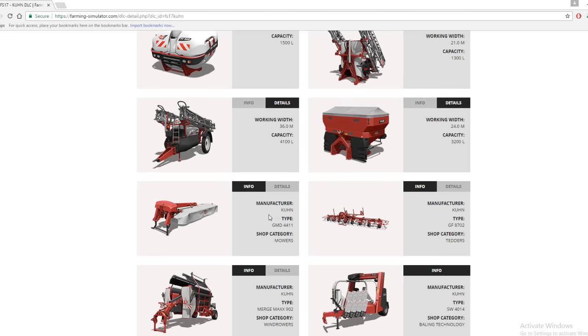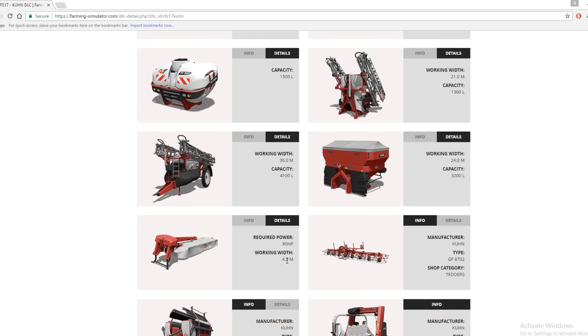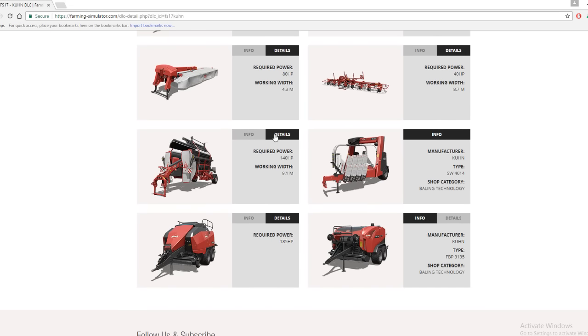Now the mower, which only requires 80 horsepower with a working width of 4.3 meters. Then the tedder — the Krone GF 87/2 — requires 40 horsepower and has a working width of 8.7 meters. The windrower requires 140 horsepower with a working width of 9.1 meters, and there's another model at 120 horsepower.